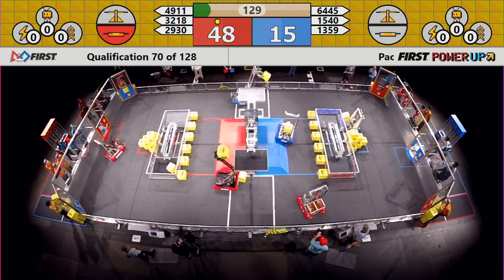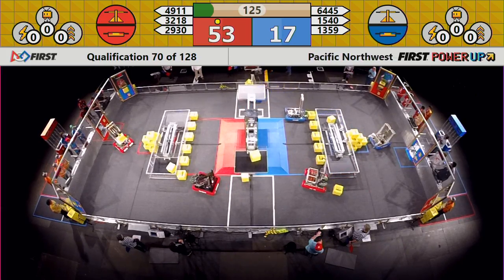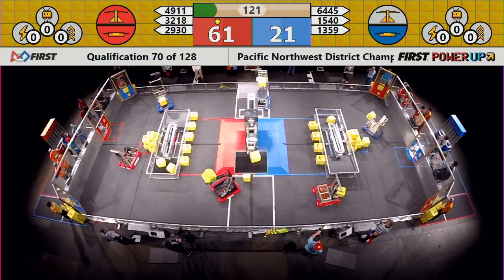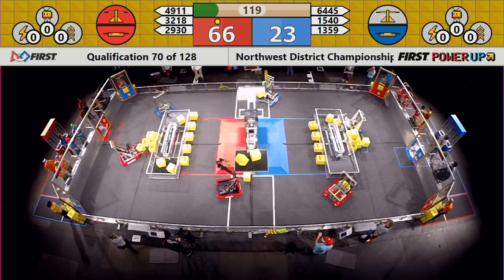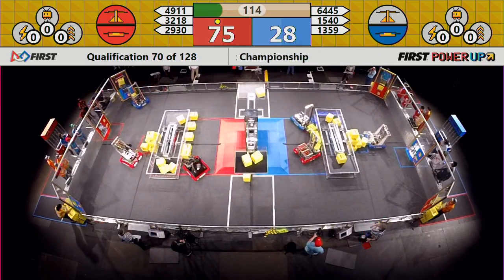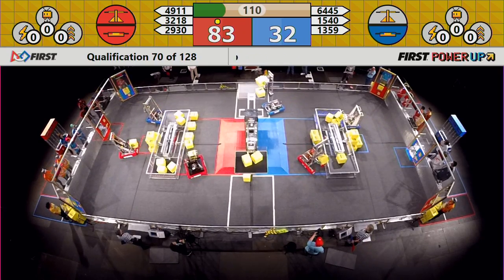45, 15. As we start driver-operated robots. 15, 40 — looking for a cube. 49, 11. Scale control stays with Red. Switch control with Blue. Working down at their switch. 29, 30.